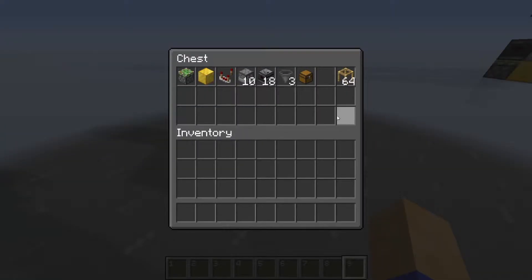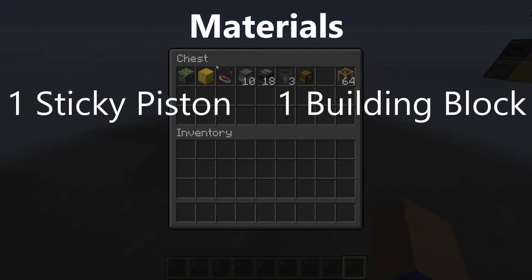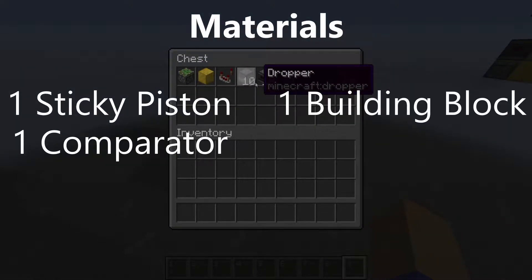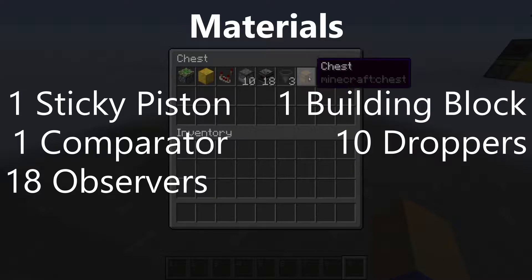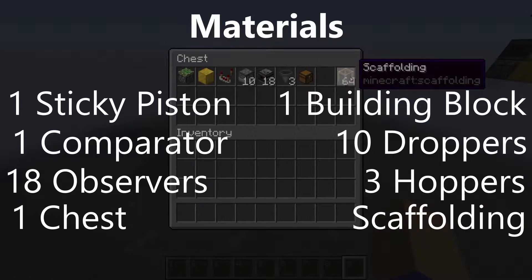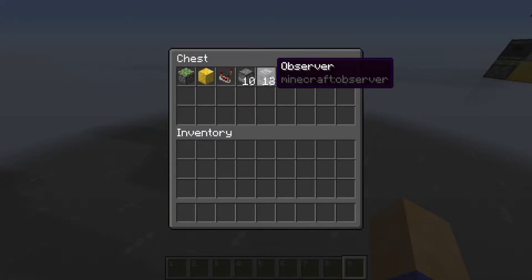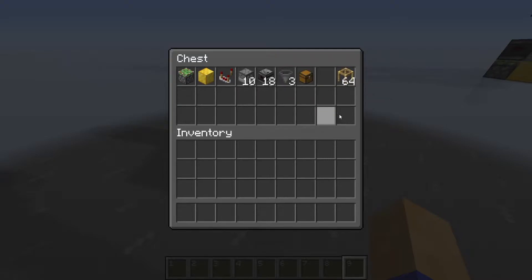Now the supplies you're going to need for this dropper elevator are: one sticky piston, one building block, one comparator, 10 droppers, 18 observers, three hoppers, and a chest for the top. I would also suggest having some scaffolding to help build it. Also, if you want to make it taller, for every additional dropper you add it will be another two observers added to the supplies.